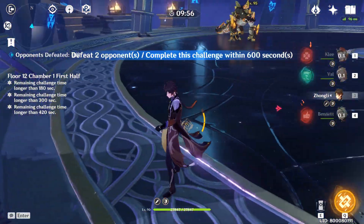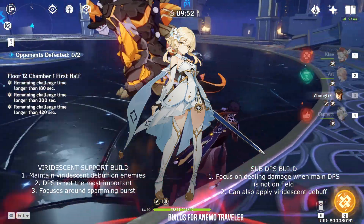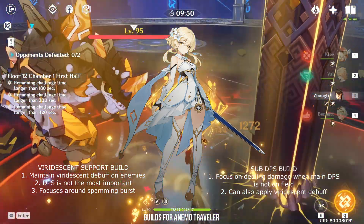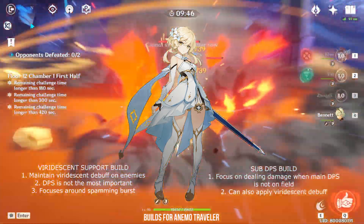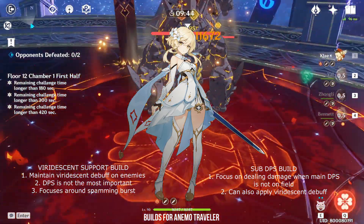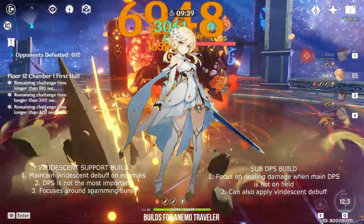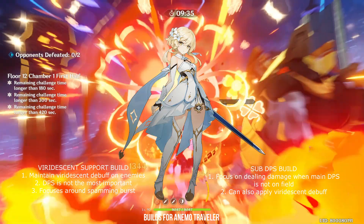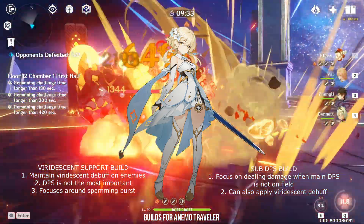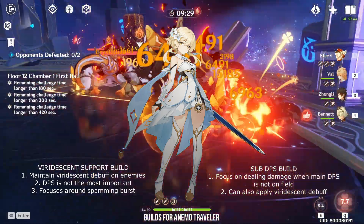There are 2 builds or roles the Anemo Traveler can be played as. The first and most common build will be the Viridescent Support. Basically, a Viridescent Support build's sole purpose is to debuff the enemy's resistance for your main DPS to deal more damage. The requirements for this build are very minimal — all you need is just a 4-piece Viridescent set for it to work. The damage output of a Viridescent Support is not that important unless you plan to build a sub-DPS Viridescent Support. More on that later.